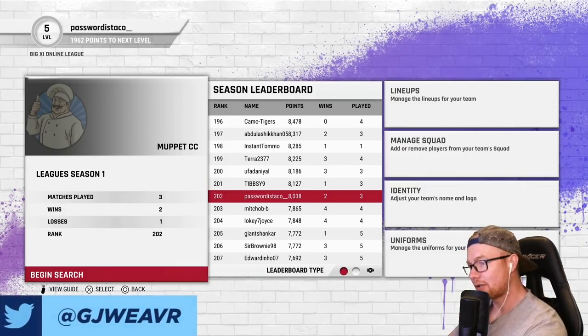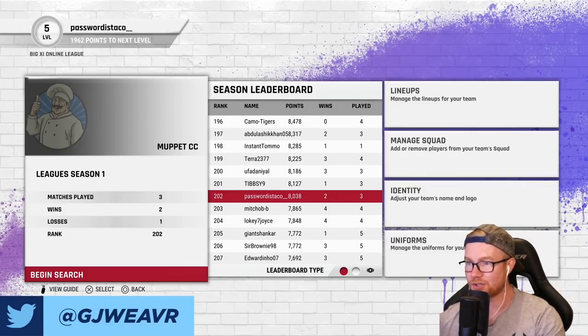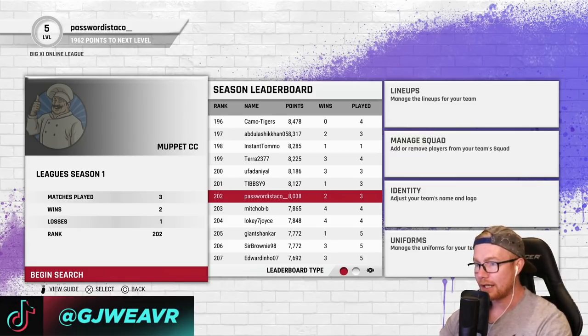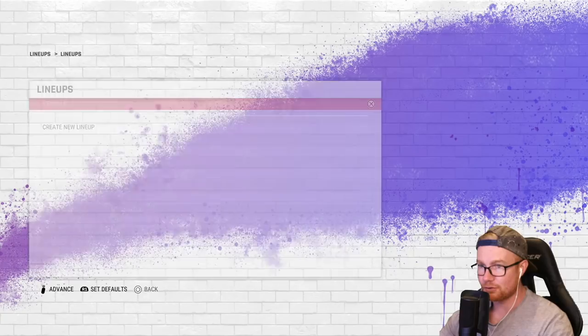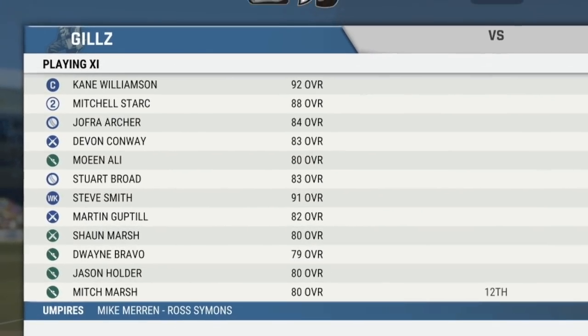Welcome back to another episode of this Big 11 online league series. We've played three, won two, lost one - coming off two wins in a row with a bit of form, currently ranked 202. I've made one change, taking out Banton and bringing in Jason Roy who is a gold 72. The lineup seems alright - don't change a winning formula, but we've sort of improved it hopefully. Let's see if we can get a game and it actually took less than 30 seconds to find one.